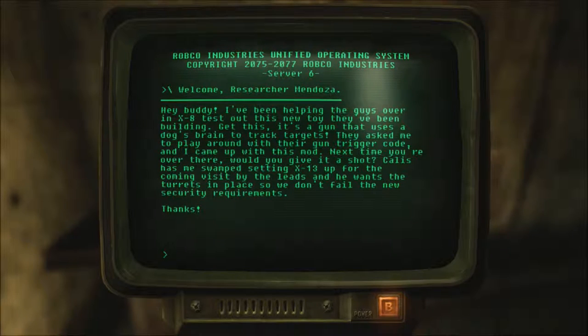Sorry about that. Hey buddy, I've been helping these guys over in X8 test out this new toy they've been building. Get this — it's a gun that uses a dog's brain to track targets. They asked me to play around with their gun trigger code and I came up with this mod. Next time you're over there, would you give it a shot? Callus has me swamped setting up X13 for the coming visit by the Leeds, and he wants the turrets in place so we don't fail the new security requirements. Thanks.